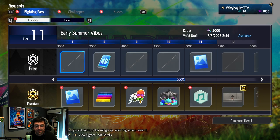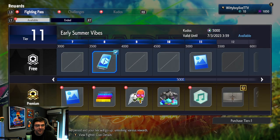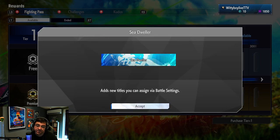I bought the premium battle pass with the 10 skips, so we get the first 10 items free. We've got a Floating in the Ocean background — kind of nice, and it looks like it's for the mobile phone device background. We've got a fireworks frame for when we use the camera app, another frame with a watermelon face cut-out and JP smacking someone with his staff. And a Sea Dweller title.